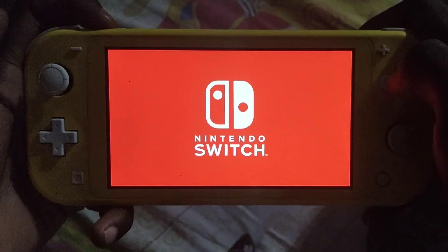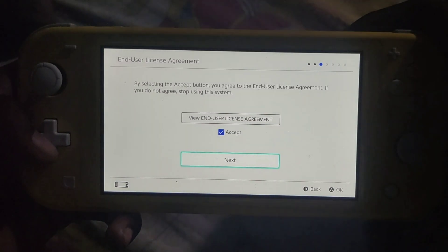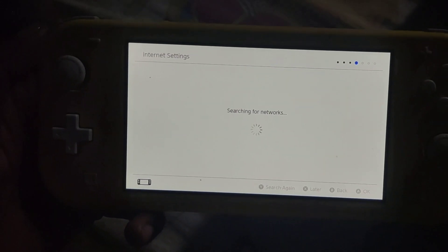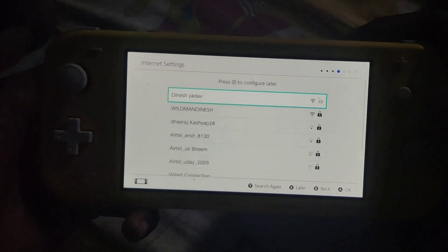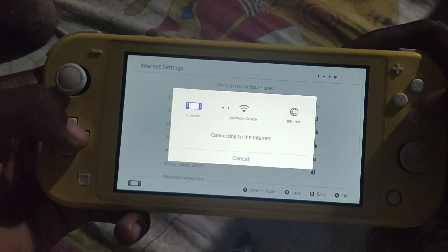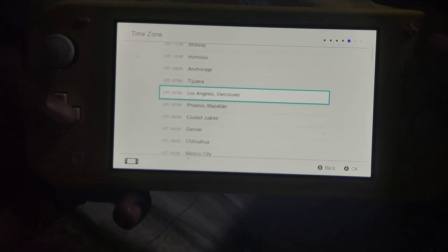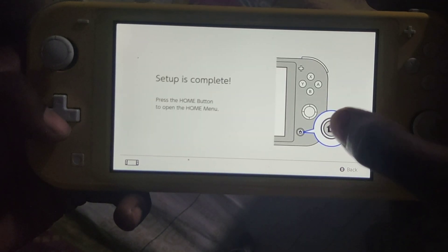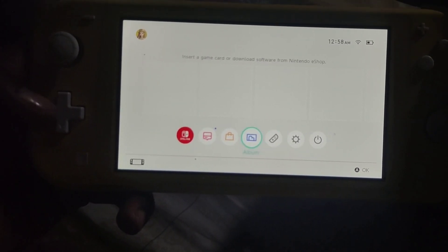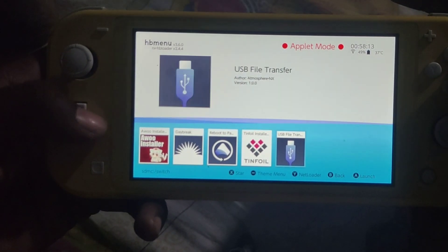Now here we go. Just set it up like it's a new console. Click on the home button — and here we go. You can see it has loaded the custom firmware.